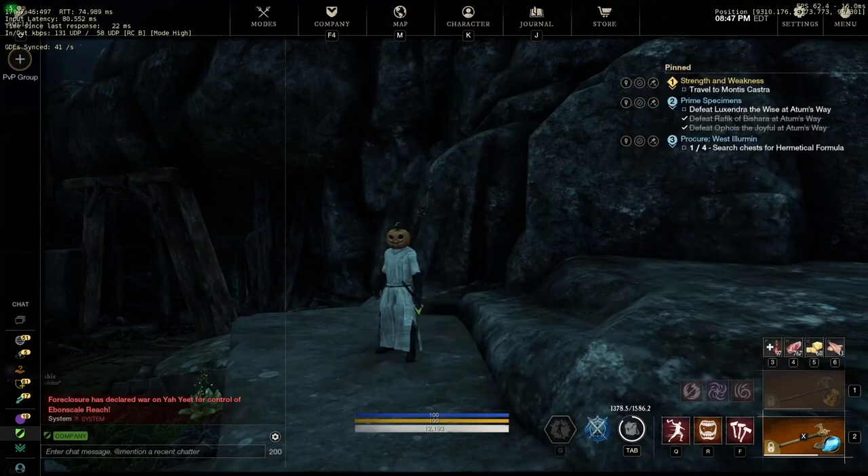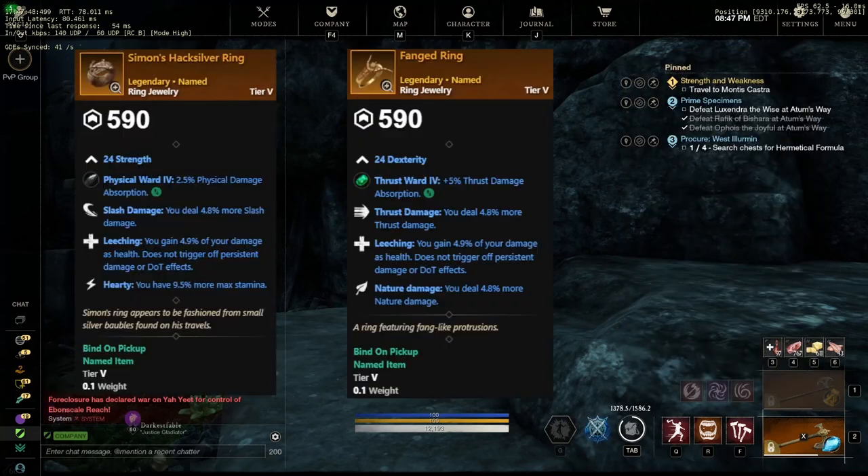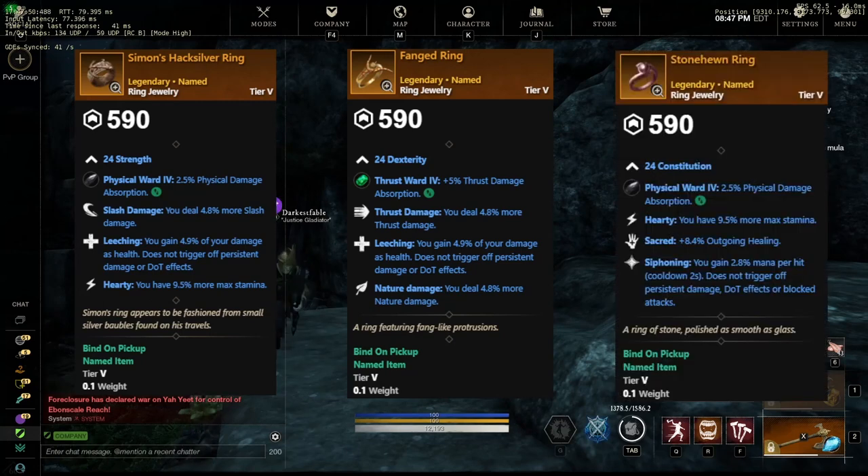When it comes to jewelry, we have three different rings. First, Simon's Hacksilver Spring, with Slash Damage, Leeching, and Hardy. Then the Fanged Ring, with Thrust Damage, Leeching, and Nature Damage. And lastly, the Stone Hoon Ring, with Hardy, Sacred, and Siphoning.